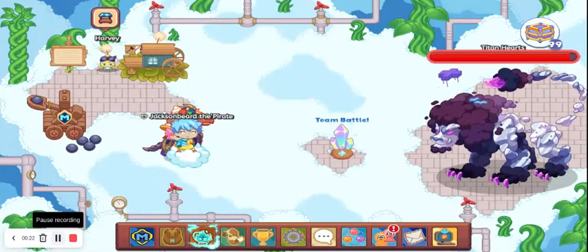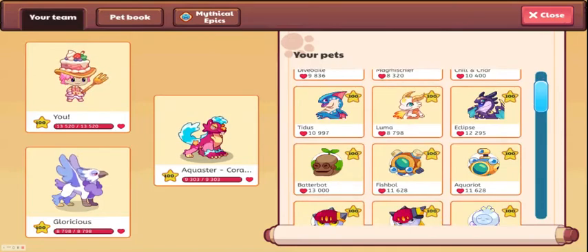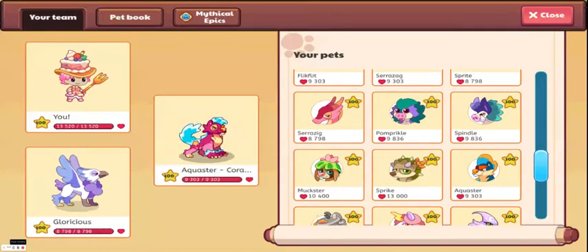We are going from worst to best. Starting off as the worst element in the game, in my opinion, is the earth type. This type is mostly based on health — like if you have pets that have 13,000 health, such as Batter Bot and Break. Most of them don't really have that much power, so they aren't going to do much damage, which is why they're number five on this list.